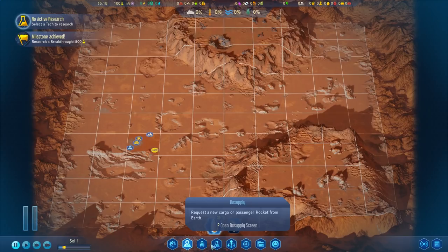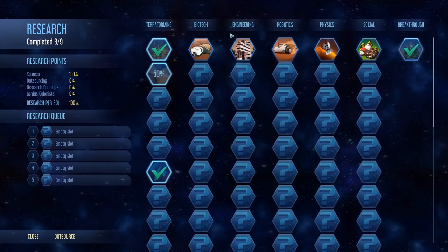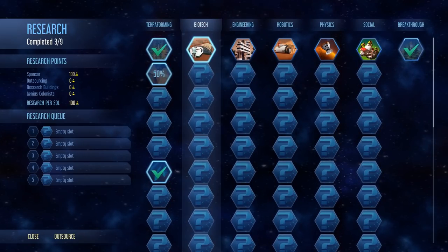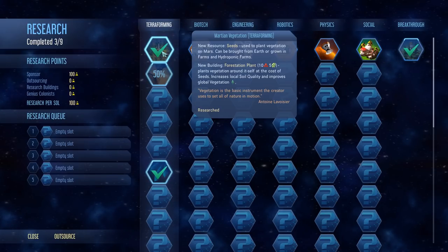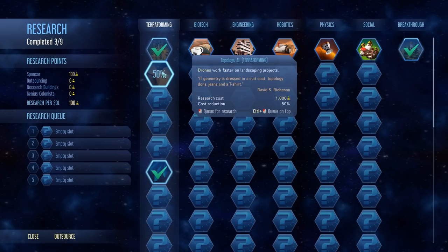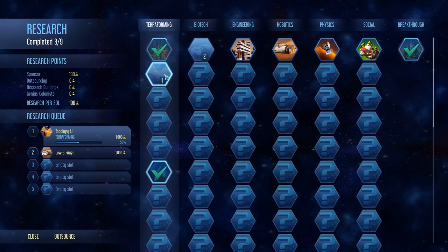One other thing that has changed is we've got a new research screen. It used to go side to side, left to right — now it's going up to down. And yeah, we now have the terraforming technology tree. We've already got Martian vegetation, which allows new resources. Seeds used to plant vegetation on Mars can be bought from Earth or grown in farms. We've got what looks like about 50% done already, I suppose.